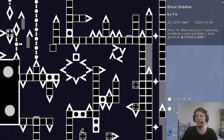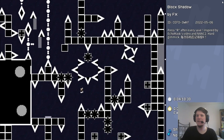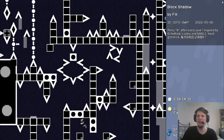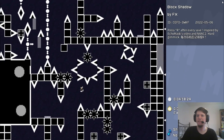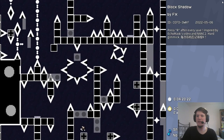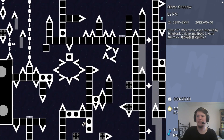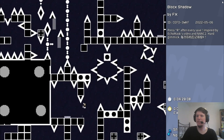Here we use this gimmick again where we just gotta dodge. I assume I just have to get close to the block. Maybe I don't need to touch it. I can't shoot it. But I do need to touch it, it seems like. So I just gotta get out of the way as soon as I can. This is actually kind of tricky.